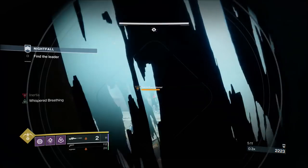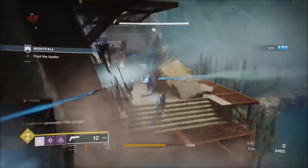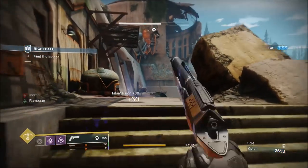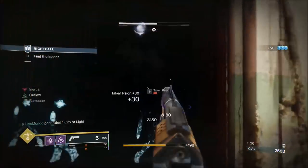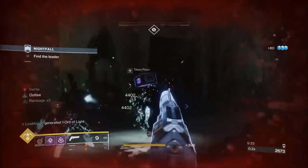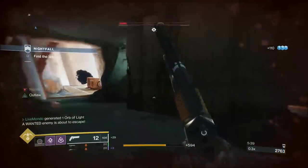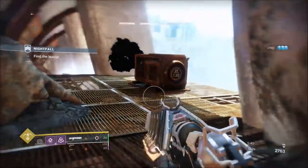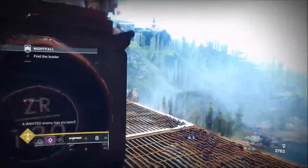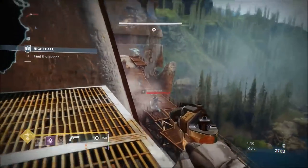I didn't realise it until I was deep into fighting these ads — you can just go past all these ads and go straight to the doorway. I'm going to clear some ads and try and get my heavy filled. If you're going to go in this door, don't push in the way I did. Don't push into that doorway. You can just go all the way to the left — it's clear to go and just go in the door. There's another 30 seconds saved on this part.